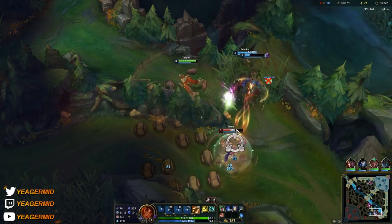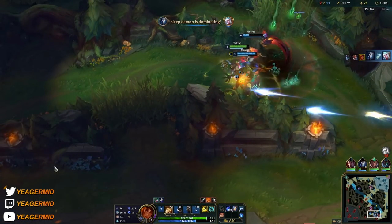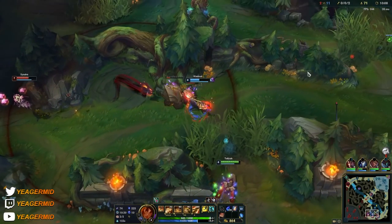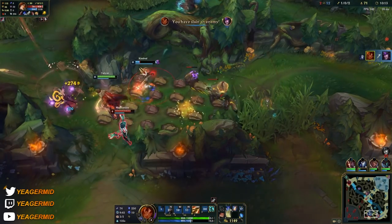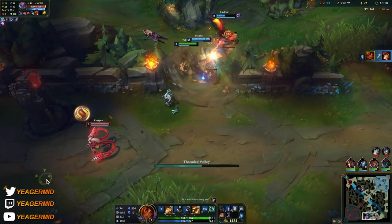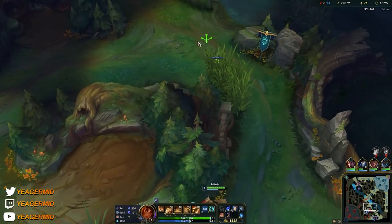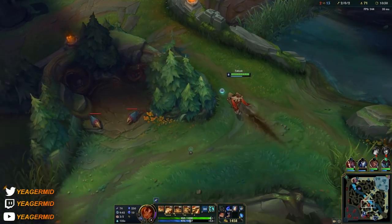Roaming to bot lane — you have to be really good at hitting that W, because otherwise you're going to lose out on a lot of your damage. You want to knock them into a minefield, so press W first, then E immediately, then Q. It's either going to take away a summoner spell or they're going to die. Hitting that W is something you really have to practice a lot — it can be difficult when you first learn Taliyah. I suggest going into the practice tool and just spamming that ability to really learn how it works.